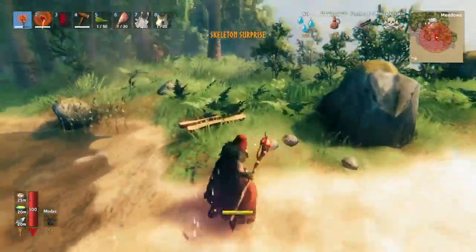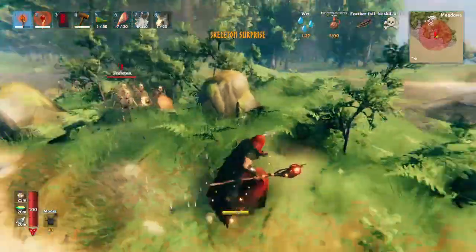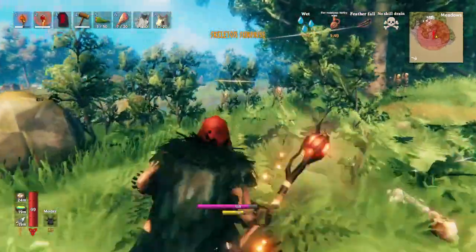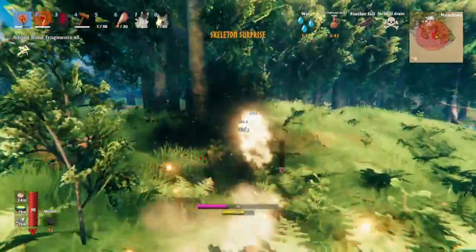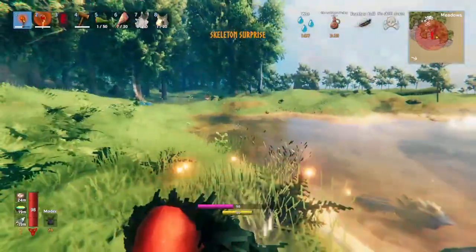Now that Bonemass is dead, there are actually quite a few events, including the Skeleton Surprise. It just throws a bunch of skeletons at you, and occasionally you'll see a very special enemy called Rancid Remains — in my opinion, one of the rarest enemies in the game. You only find them in crypts and in the Skeleton Surprise event.